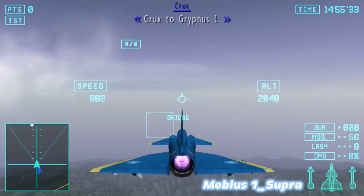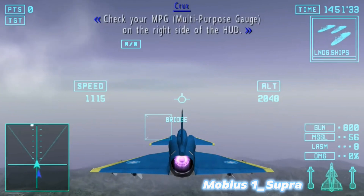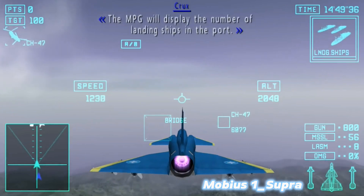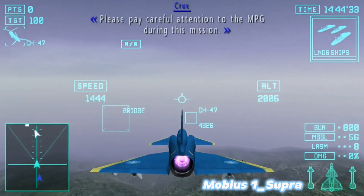Grifus-1, check your MPG on the right side of the HUD. The MPG will display the number of landing ships from the port. Please pay careful attention to the MPG during this mission.